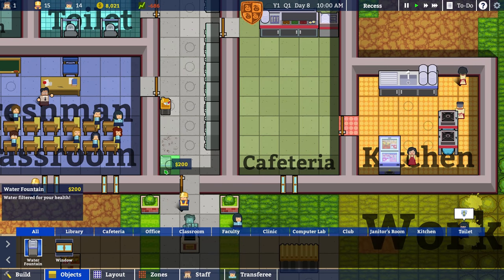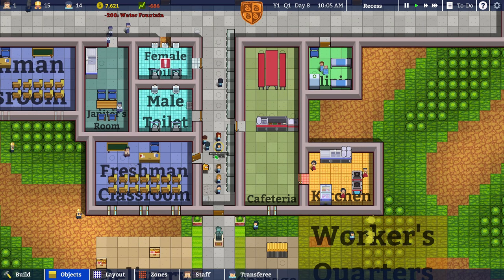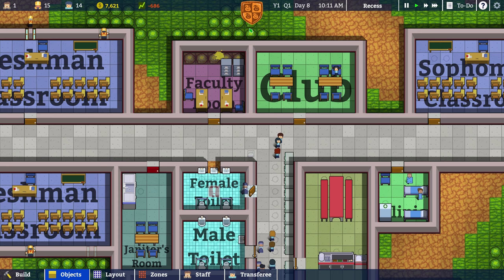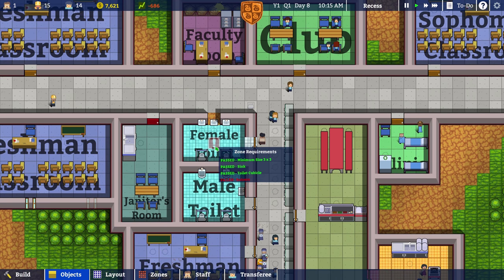Water fountain. Let's see if I can use it. I put one in this corner and one like this. They are definitely using their lockers — well, they could be better. Cleanliness is a B. That's at least something.